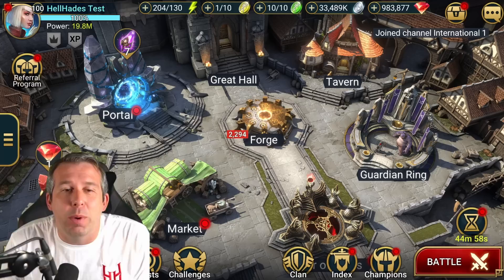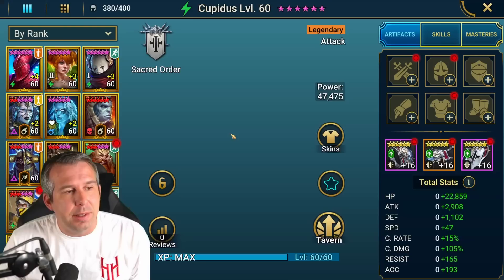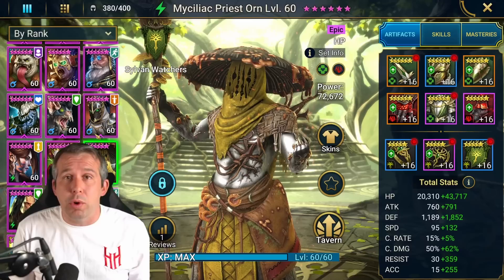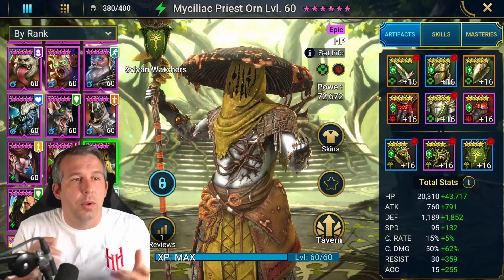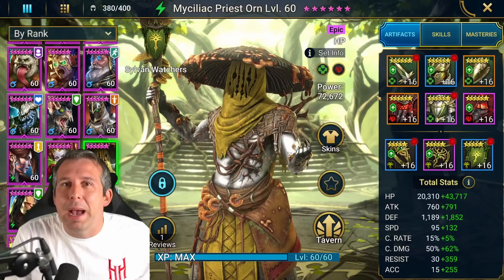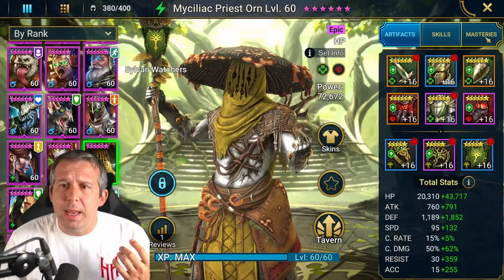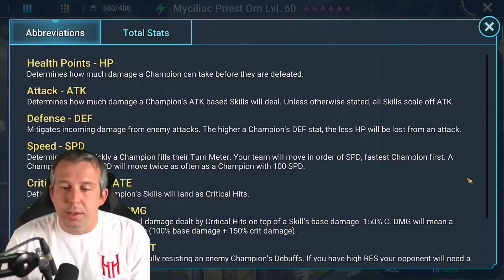Hey guys, this is Hellhades - this is a Raid Shadow Legends video. You've asked me for this one so we're going to do it. We're going to be testing the new champion, the new epic who is part of this fusion, who I've kind of bigged up, then got nerfed, and I've said he's still good albeit not as good. We're going to be showing him versus other people that basically do the same job: the solo Dragon 25 job. We're going to make them wear the same gear - let's see how Orn does against Badel, against Eurogrim, against Ristov the Bold as solo champions, against Tomb Lord. It's probably five really in the mix that are really good at this job, with the same gear and the same type of masteries.